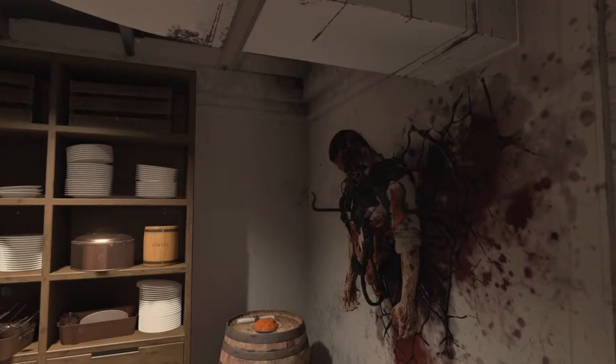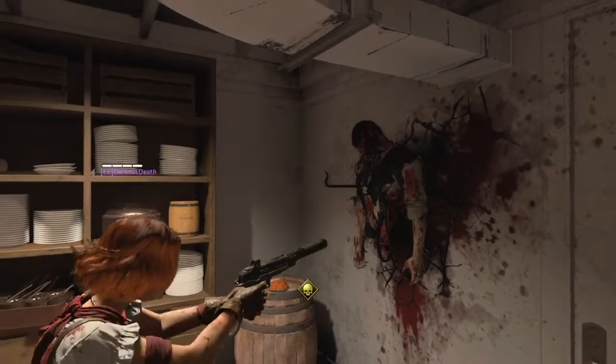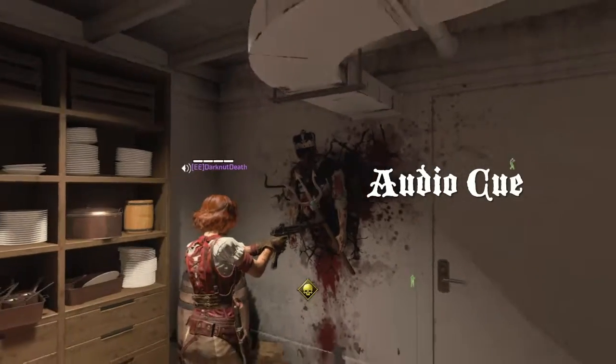After you have all three parts, take them down into the galley and dress this zombie that's hanging on some spikes on the wall. Once you do that, you're going to get an audio cue, and the next round — and only the next round — all the zombies will act like they're underwater.